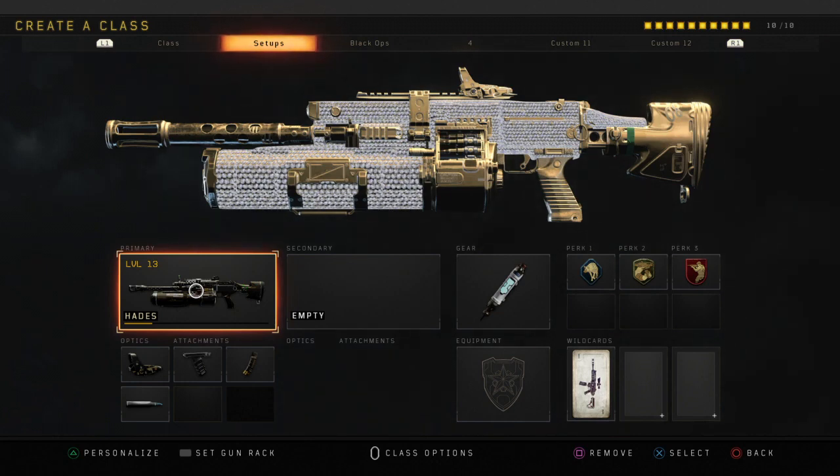For my Hades I'm using Red Dot Sight, Steady Grip, Hybrid Mag, and FMJ. Steady Grip is pretty self-explanatory — it just helps me control the recoil on this weapon because it can get a little out of hand. Hybrid Mag actually helps you reload faster and gives you a little bit more ammunition in your magazine. FMJ, as I already explained on the ICR setup, just helps you melt those players using body armor. Gear is also the same — Stimshot is going to help you get a feel for the game, stay alive, and heal faster.